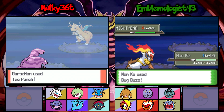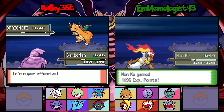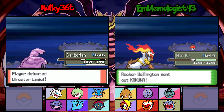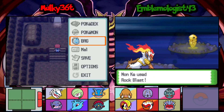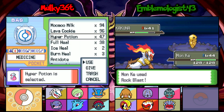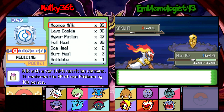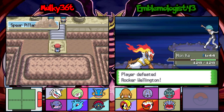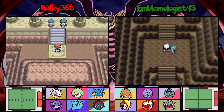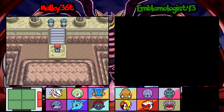Yeah, then you gave him Milotic. It's actually pretty good — it's a freaking amazing Pokemon. Surprisingly never got a form though. Milotic — they could've really done with either a regional form or a Mega. Hey, I'm at Spear Pillar, by the way. I, too, am at Spear Pillar.